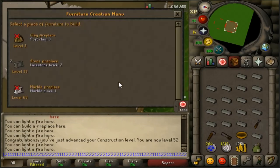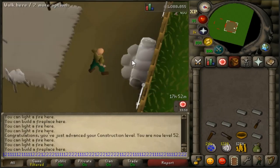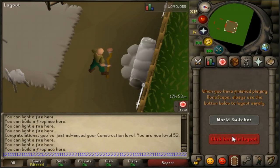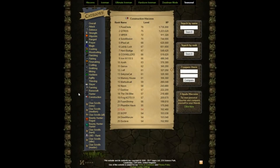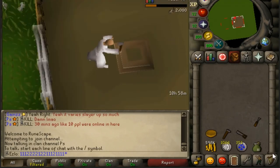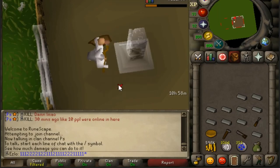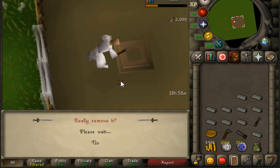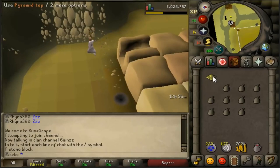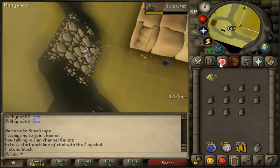Now let's talk about the actual construction method. In the background you can see I'm making limestone fireplaces, which I did from level 33 to about level 58 or 68, then switching to limestone attack pillars. Every login I would buy 20 to 40 limestone in one world, cut them all into limestone bricks, put them in my flamtar bag, hop worlds and buy 40 more, then teleport to my house, make all the attack pillars, and log out. This was about 16k XP per login, or approximately 488k to 500k XP per hour.